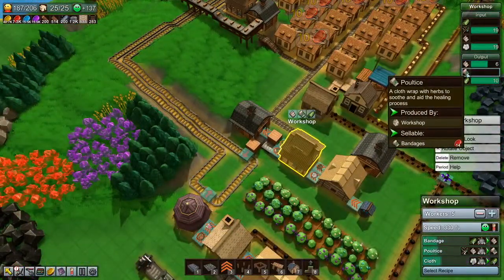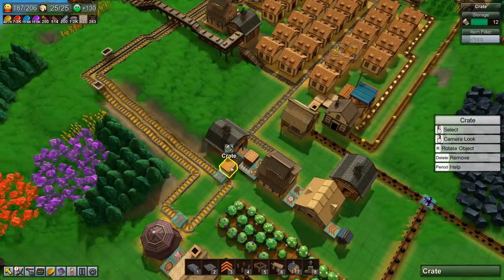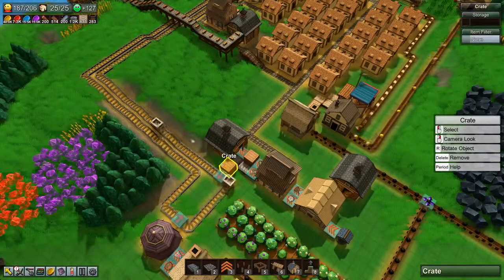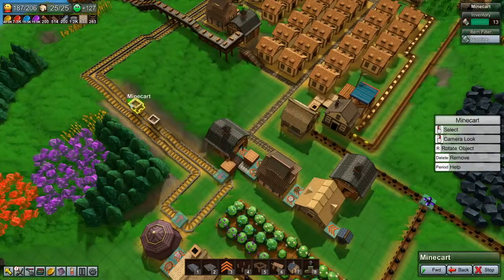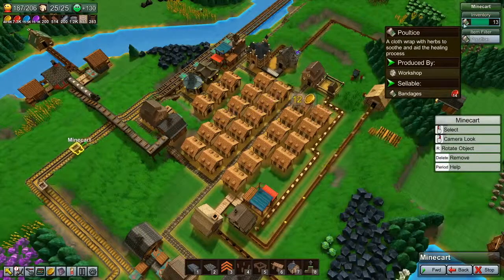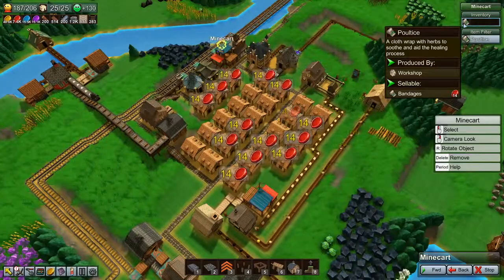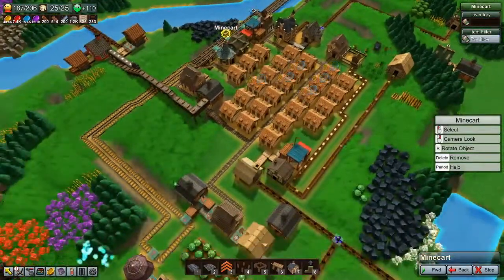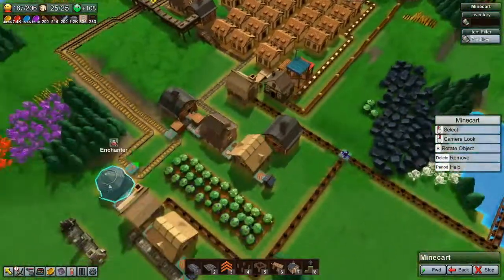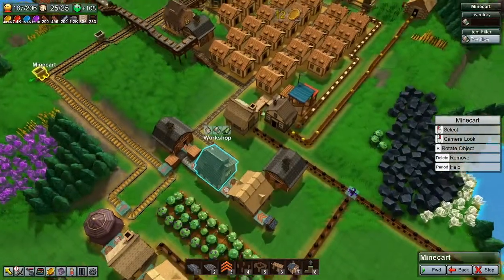The poultice gives us 14 red coins. This has got 11, 12, 13 - so it grabbed 13, giving us several red coins. There they go, red coins everywhere. And some blue coins from the potions. We've got some cloth over there and we've changed how the poultices are being delivered.